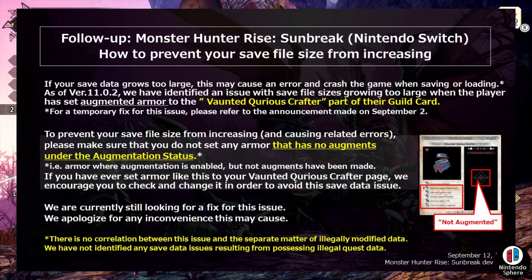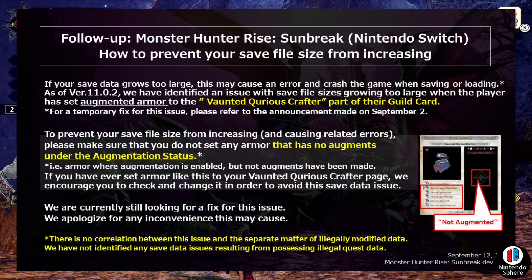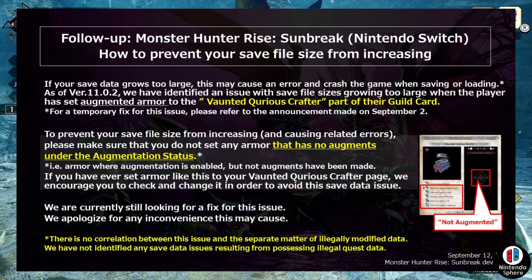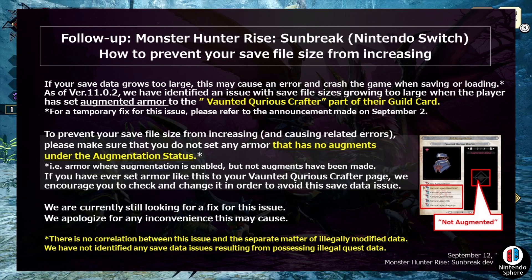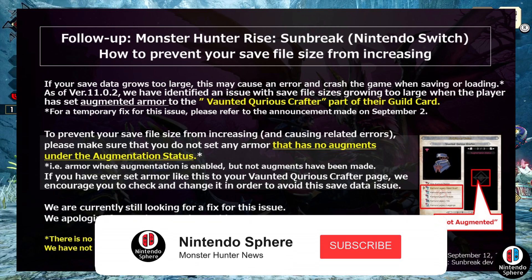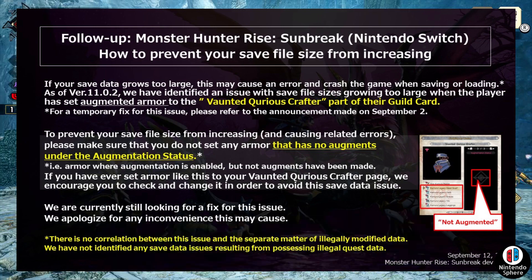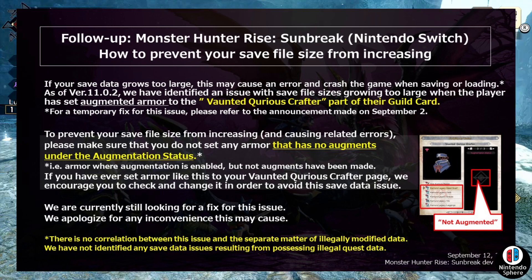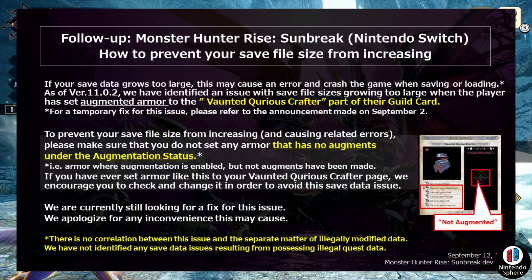To prevent your save data from increasing and causing related errors, please make sure that you do not set any armor that has no augments under the augmentation status — i.e., armor where augmentation is enabled but no augments have actually been made. If you have ever set an armor like this in your Vaunted Curious Crafter page, they encourage you to check in and change it in order to avoid the save data issue.